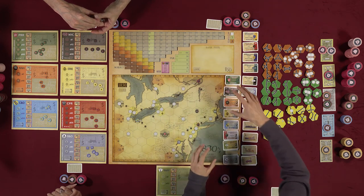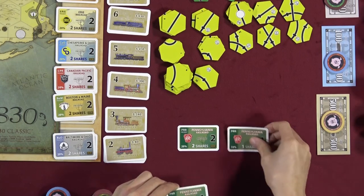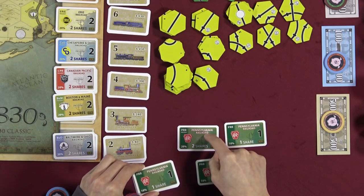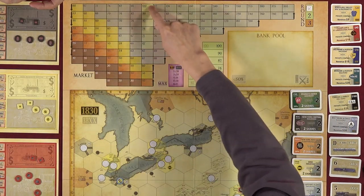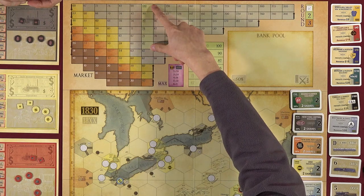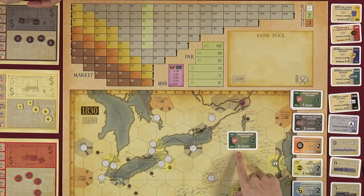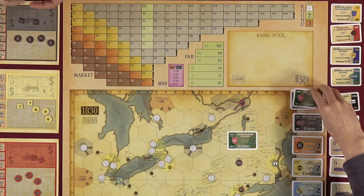When purchasing shares, if no companies have floated yet, you can buy a president's share. The president's share is 20% (two shares), while the remaining shares are 10% each, totaling 100%. To float a company, you choose a starting price from $67 to $100. The president pays twice the par price — for example, floating PRR at $67 costs $134.